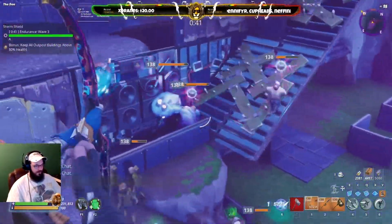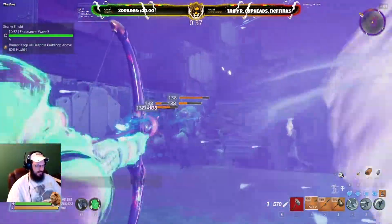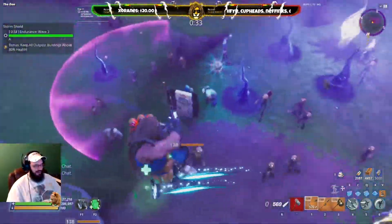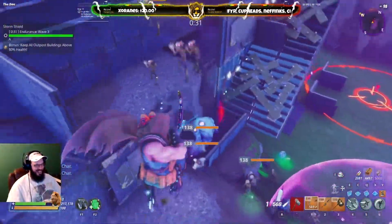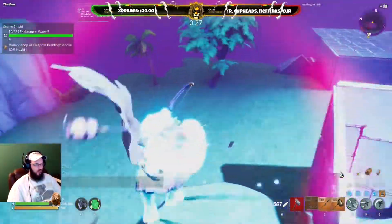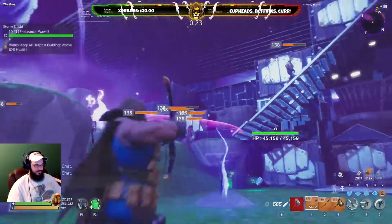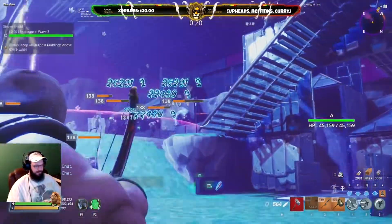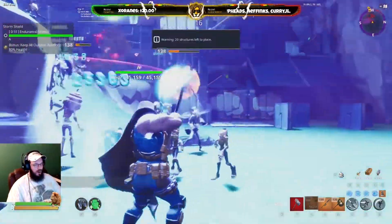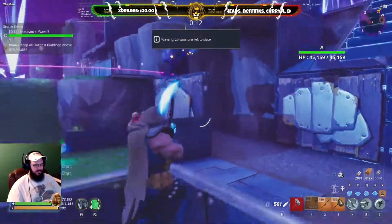In addition to not dealing the DPS you need and triggering the tar traps, the pullback on this bow is about 1.8 seconds — almost two seconds. And the reload time is just ridiculous as well. With all of those things going against it — low DPS, triggered traps, and a super nasty pullback — I'm going to go ahead and give this one a pass. Put it in the collection book.